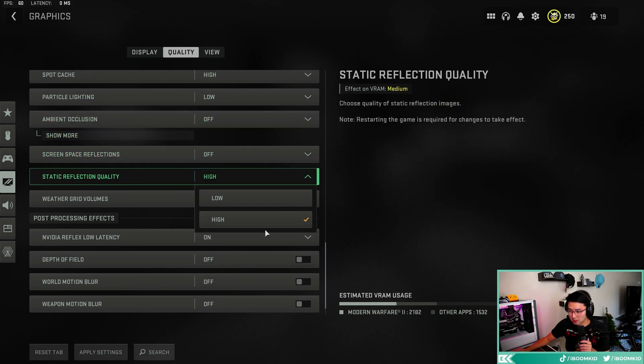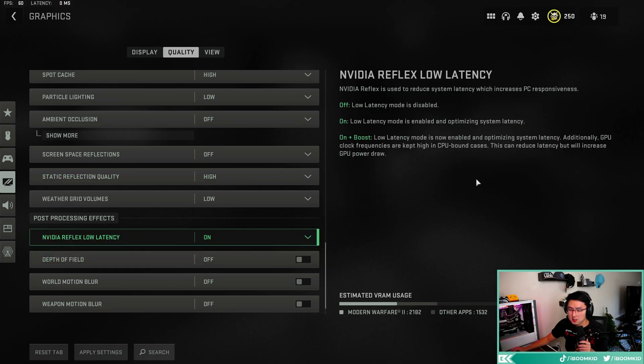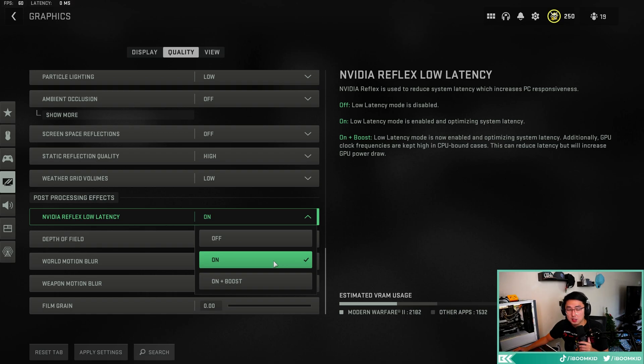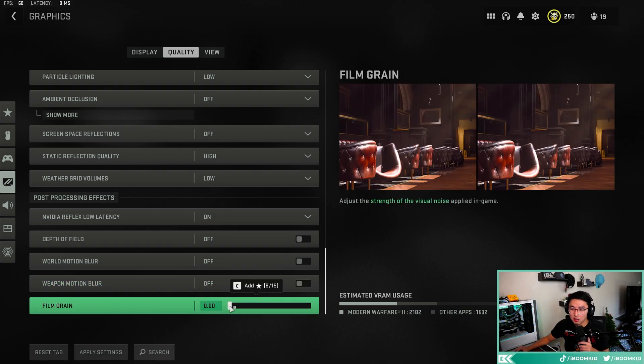The next setting I put on high — it makes certain things like camouflages look a lot better, and high looks much better than low. For Nvidia Reflex Low Latency: plus boost is for when you are CPU-bound. If your CPU is weaker than your GPU, use plus boost. If your GPU and CPU are well-matched, just leave it on. Depth of field, world motion blur, and weapon motion blur — turn all of these off and set film grain to zero. You don't want your game looking grainy.